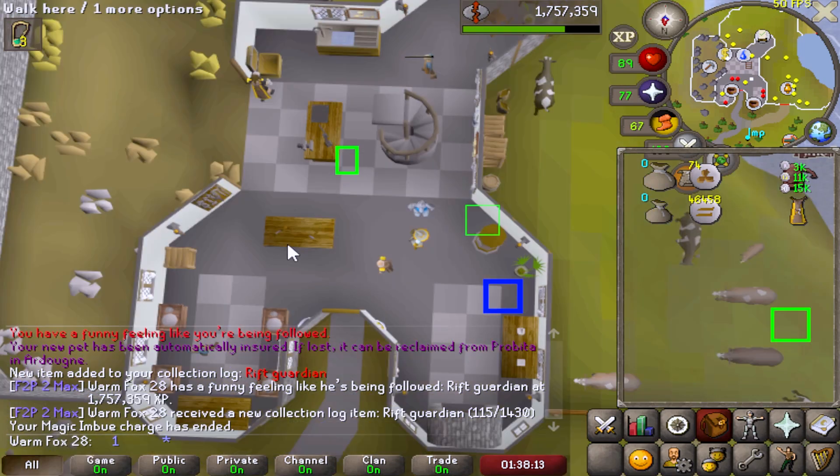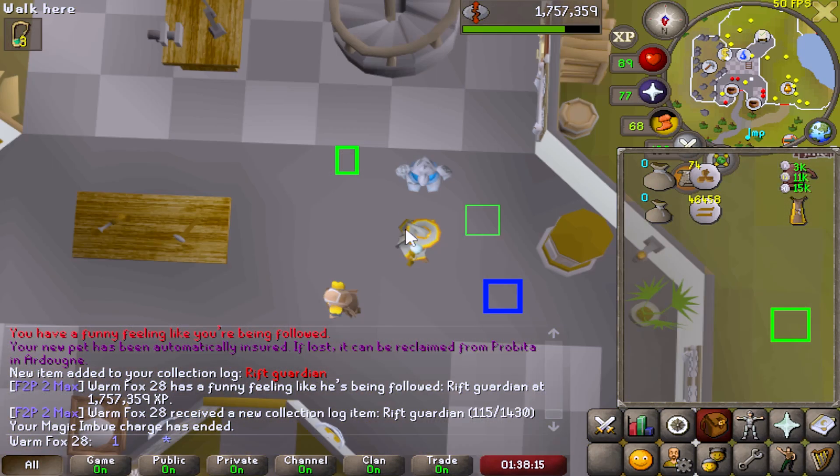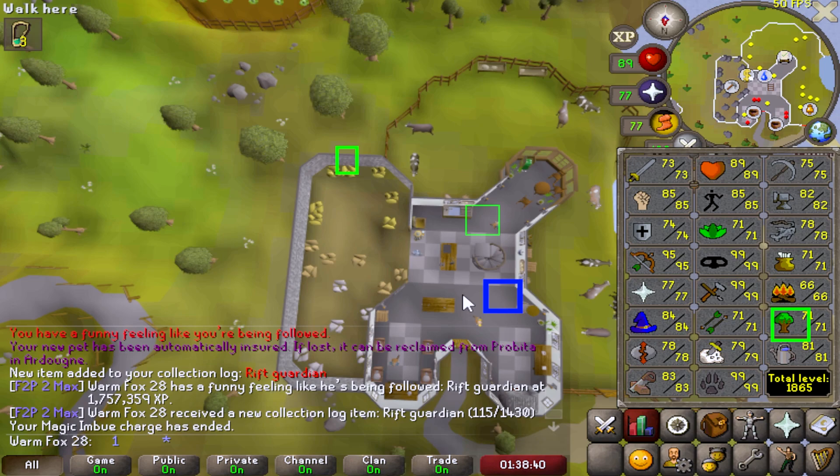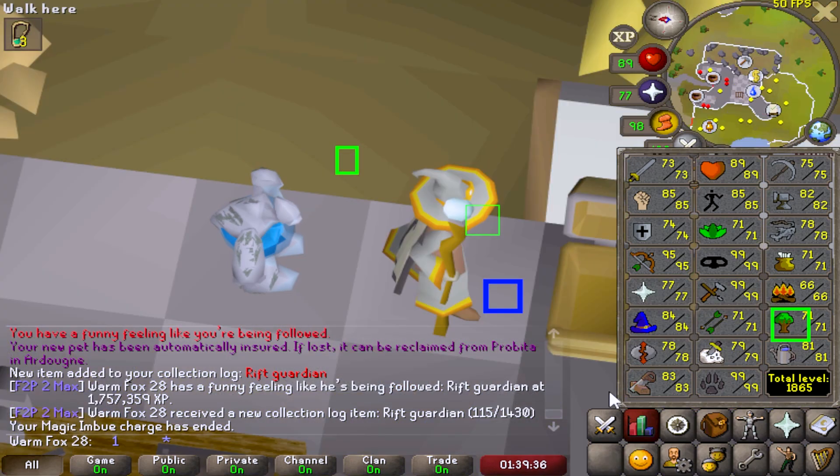We just got the pet! I cannot believe that we've just got our first pet on the account and it's the Rift Guardian at 78 runecrafting. That is insane!